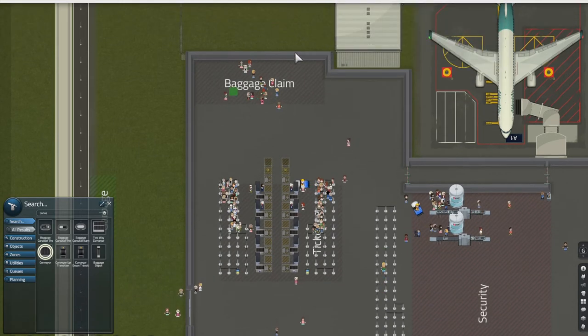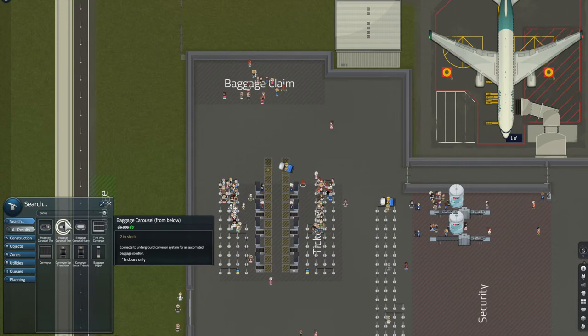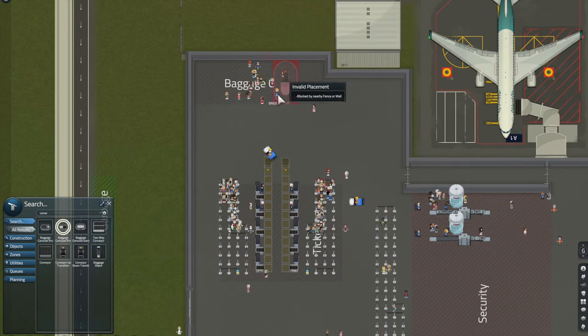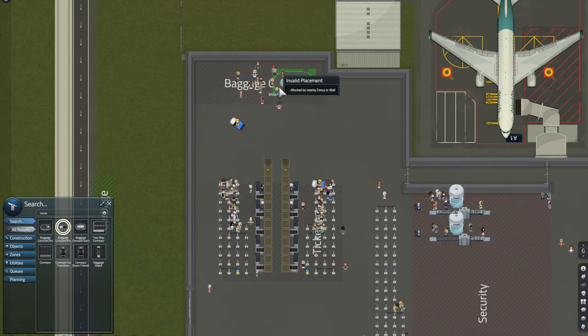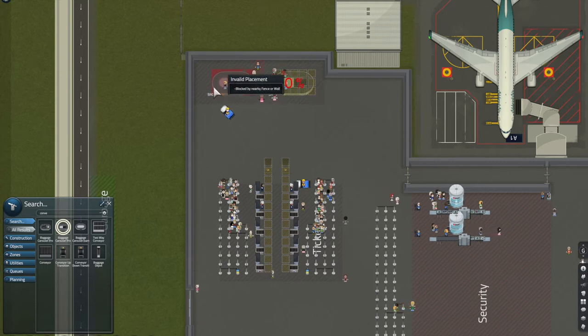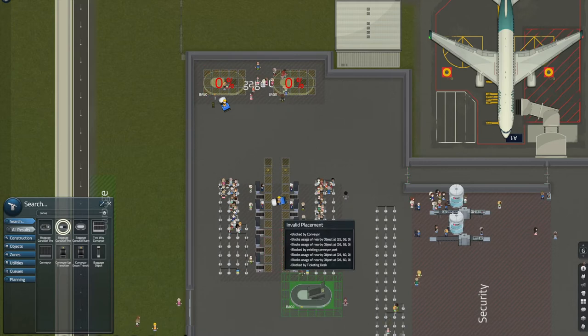Now you can see we've got a baggage claim zone here, so for that I'm going to need a baggage carousel — particularly the one that says 'from below' because we're going to be using a system that's below ground. If I press R to rotate, I'll put one there and one there as well.